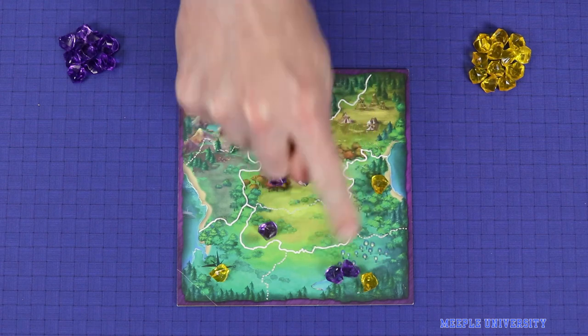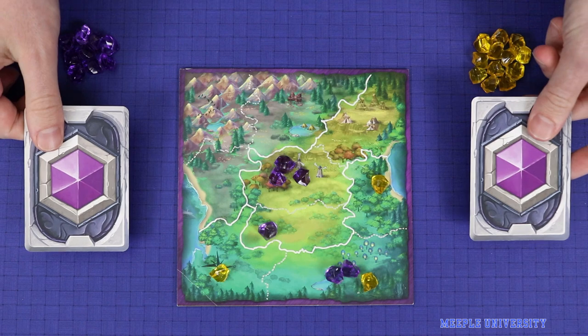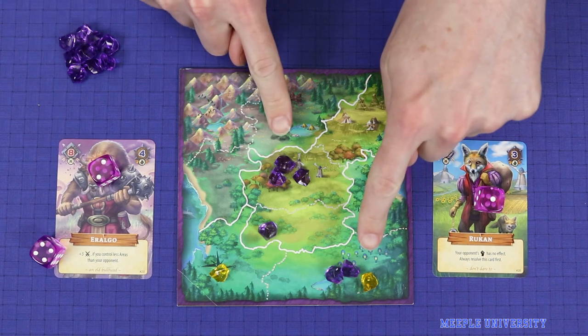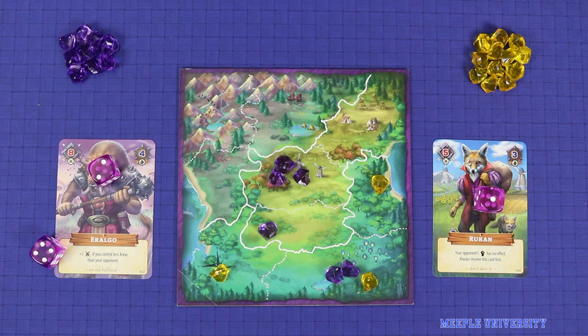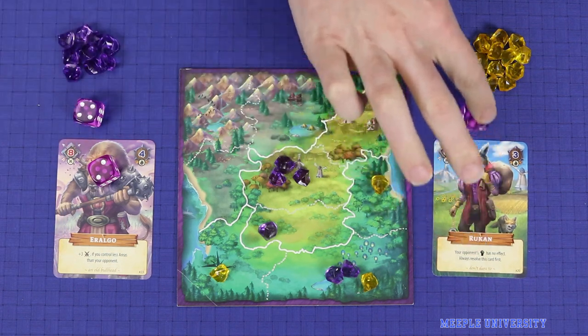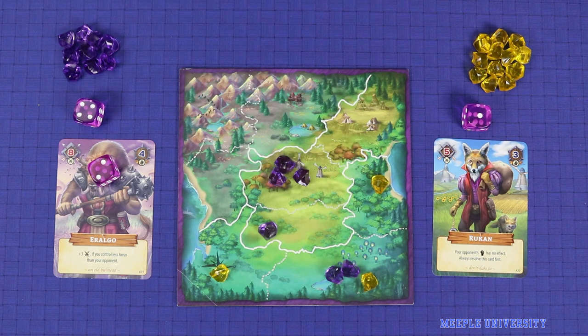If a player enters an opponent's area then a battle ensues. Each player chooses one card simultaneously. Battle abilities on the chosen cards are resolved, then players roll dice equal to the number of crystals they have in that battle. Players then sum their strength, their highest die rolled and their number of crystals in the battle.